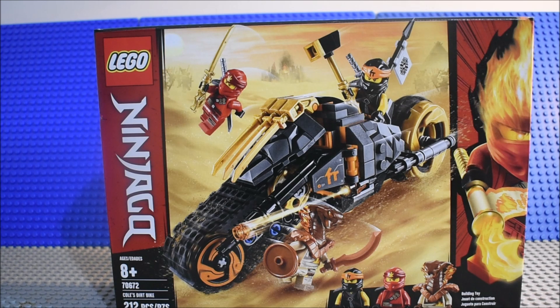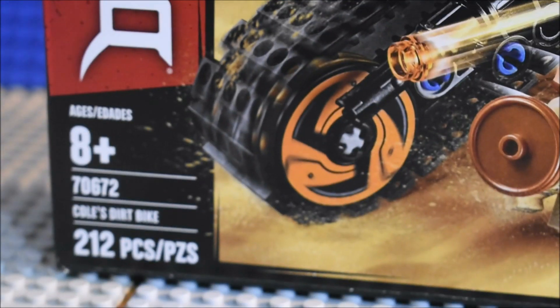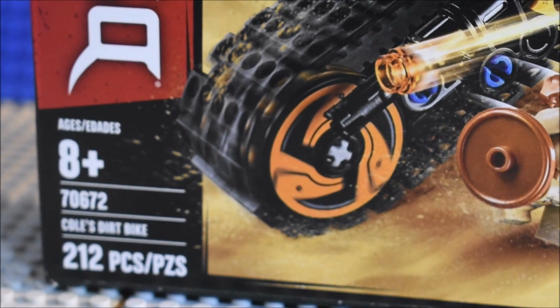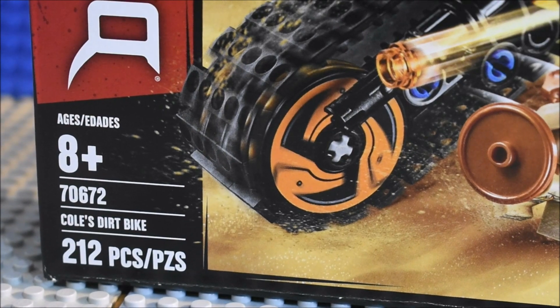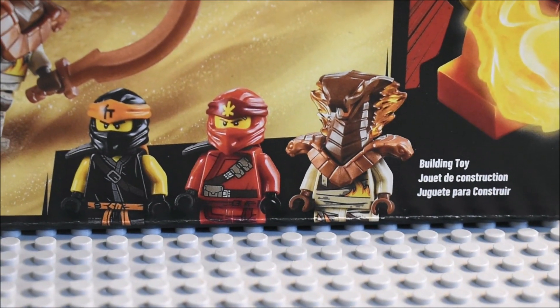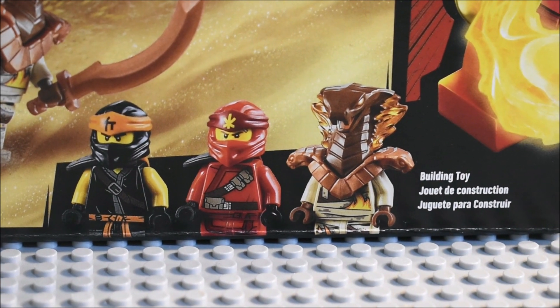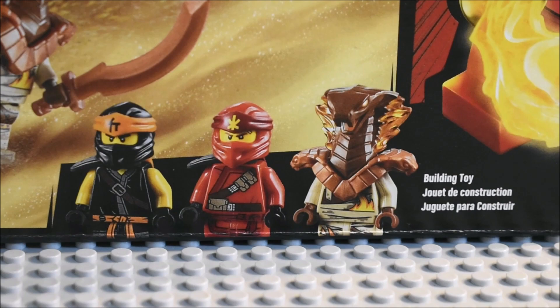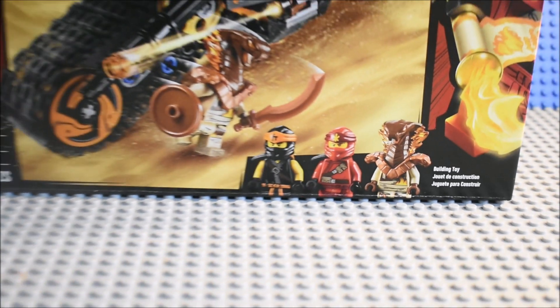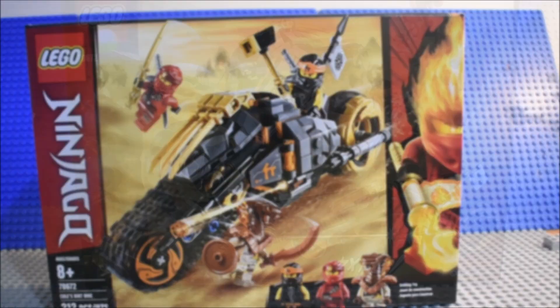As you can see, it's a fire type set, so it has Kai on the front there with the fire scroll. It is set 70672, Cole's Dirt Bike, 212 pieces, ages 8+. It comes with Cole in his Secrets of the Forbidden Spinjitzu suit, Kai in his Secrets of the Forbidden Spinjitzu suit, which I already have a mask for, and a Pyro Destroyer, which I already have because it comes in the Clutch Power set.